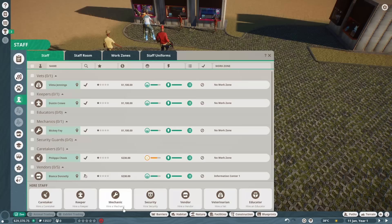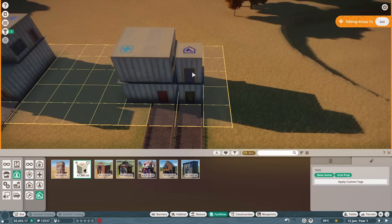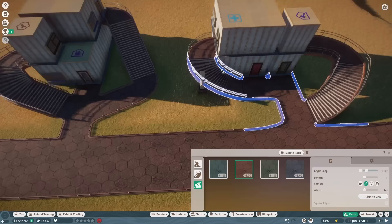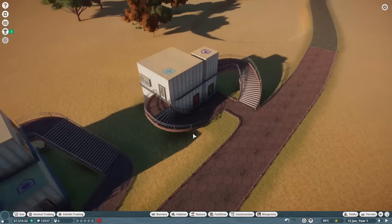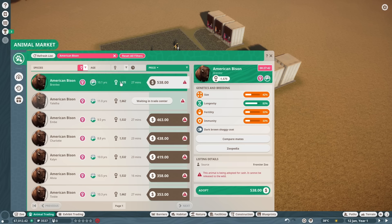After I had the shop area worked up, I needed to set up my first staff area. To do that, I mapped out the first habitat by syncing the terrain so that I had a guideline for the paths, then threw all the staff buildings down. I also remembered to connect the paths this time. With all the basics set up, I finally started working on the first habitat, which is going to be for the American bison.